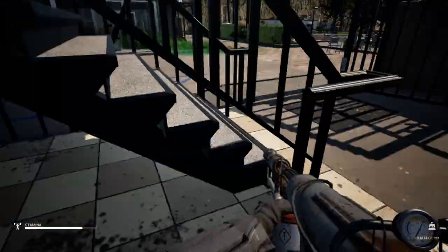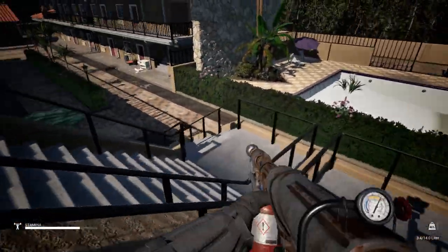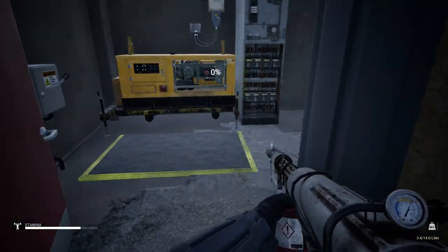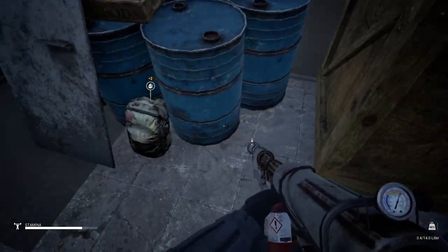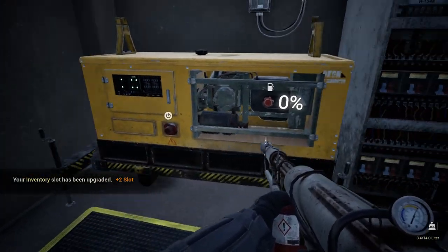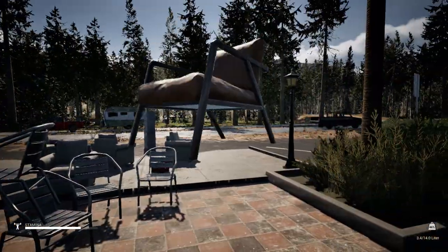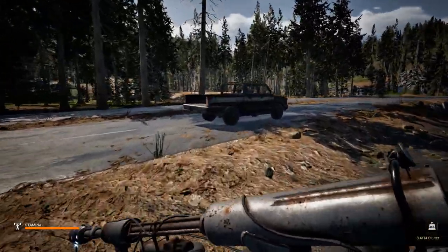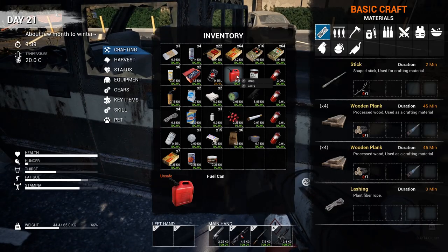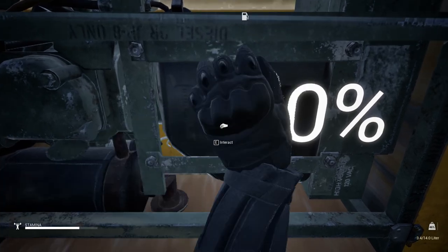I think when it comes to the upstairs I did clear already all this area. So we need to check basically this side and below. We do have another door over here. There is one generator and another backpack upgrade - obviously I don't need it, but I'm gonna take it anyway. We can fill up this generator and I'm supposing we are gonna open some of those rooms.